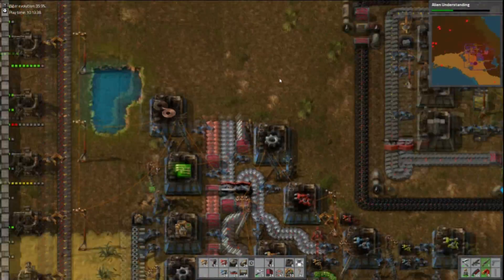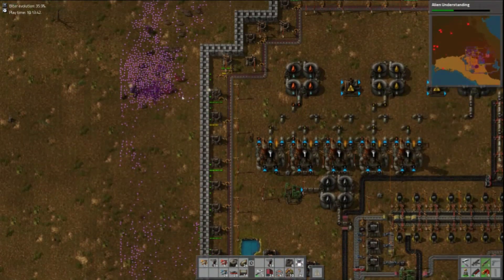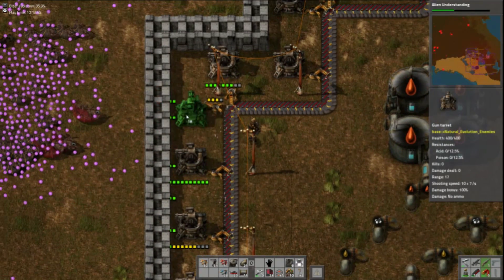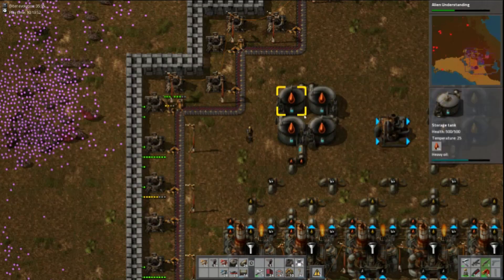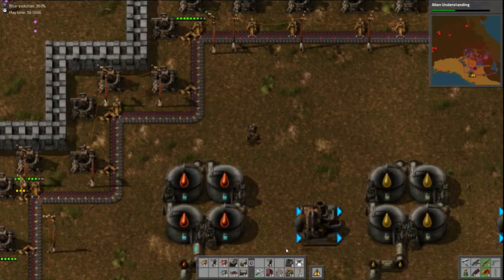I've lost a turret over here, I'm going to put one of those down right now — put it in the wrong place, there we go. That'll keep things going. Lubricant is made from heavy oil, so I'm just going to produce it up here. It's relatively straightforward.